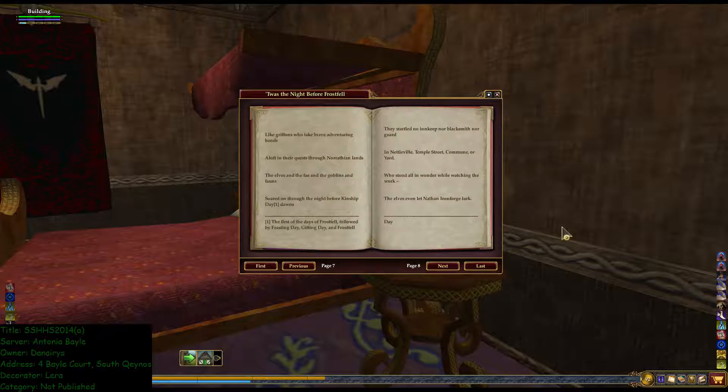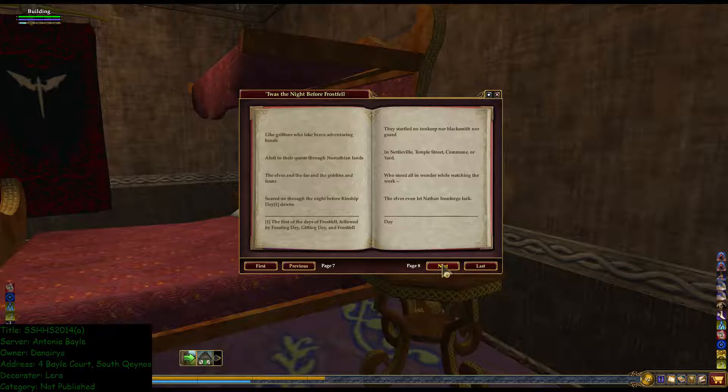They gathered the candy canes, boxes, and bags, the snowballs and buckets, the wreaths and the tags. They loaded them up as their reindeer drew near, to take them and decorate — Frostfall is here. To Freeport, to Haven, to Kelithyn's trees, to Nereac, Goroan, over the seas. We fly into Qeynos, we fly to the dock, we fly to the harbor and take down that clock. Like griffins who take brave adventuring bands aloft in their quest through Norrathian lands. The elves and the fay and the goblins and fawns soared through the night before kinship day dawns.